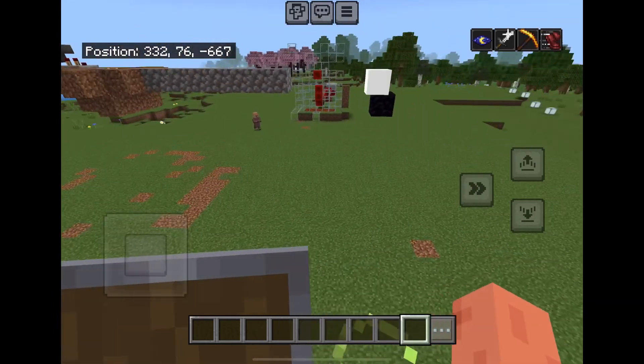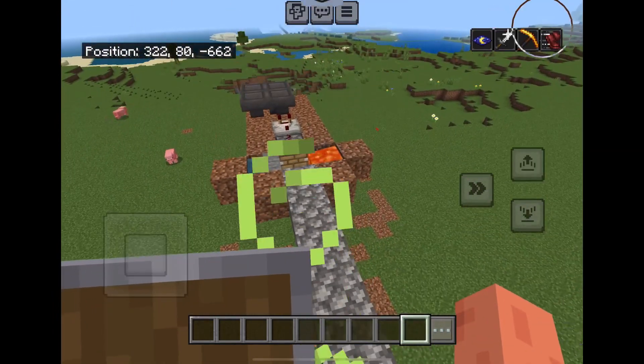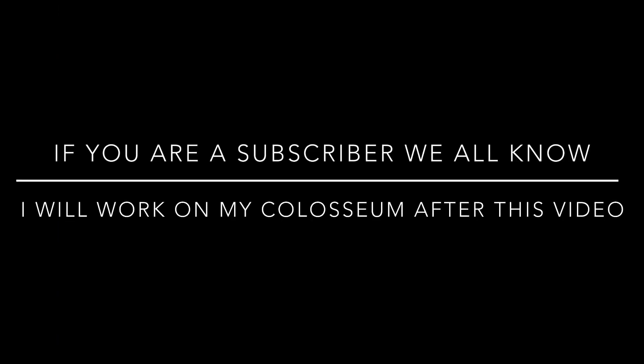The cobblestone gets picked up by the hopper so it doesn't get blasted by the TNT. Set up the collection system and you're all done.